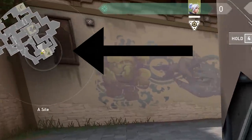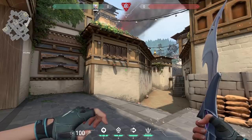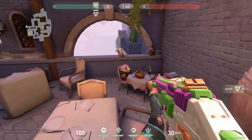If you look at the minimap while running in Valorant, you see a circle. That circle indicates how far away enemies can hear you. What a lot of people don't know is that that circle is exactly the same range as the spike explosion range.